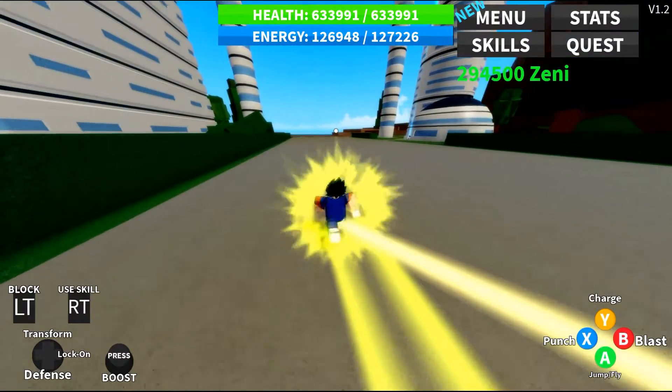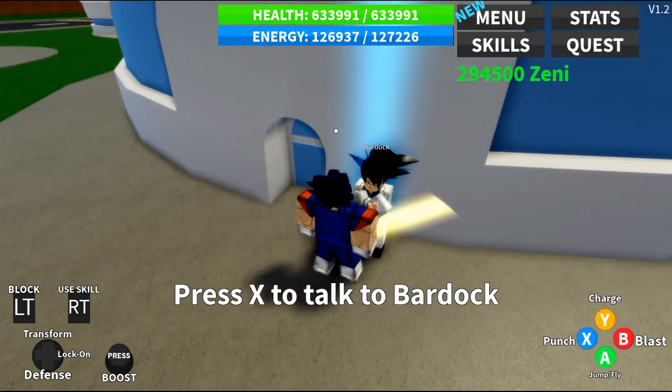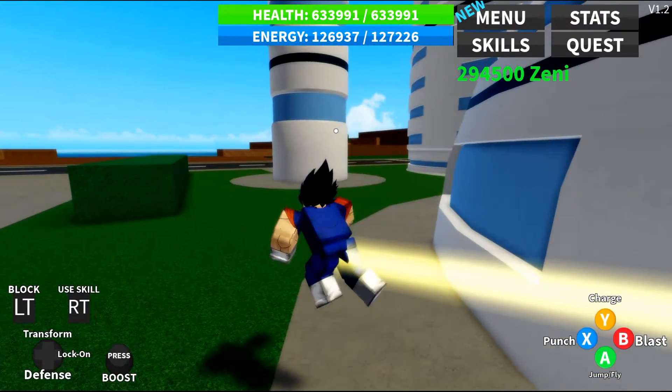Alright everybody, we're back at Bardock. We talk to him real quick. I'm not going to switch sides though, because I like the good side and all my masteries on here. But if you come over here, it is 20k Zenny. You talk to him, pay him the 20k Zenny, and you're able to switch sides — so you'll be able to be evil. Unless you're already evil, then you get to be good. That's pretty much what that does.